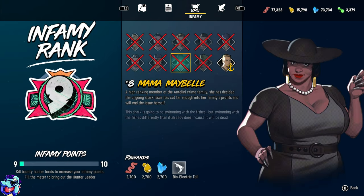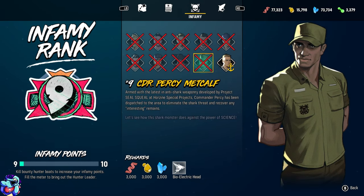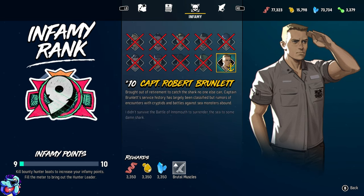This is your infamy — these are all the famous hunters that you fight as you gain reputation, basically by attacking humans and completing objectives and that kind of thing. Once you've built up enough reputation, you can fight Pete again. I still haven't fought the last one yet, which is infamy rank 10. The humans do get tougher, and they use a lot of different weapons and boats to try and take you down.